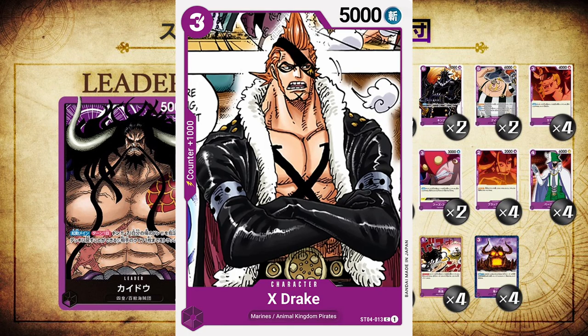And then we have X Drake — one of the supernovas, but also a member of the Marines and a member of the Animal Kingdom Pirates. He is the Robin of this deck, the three cost 5,000 power card. He's a slasher style with counter plus 1,000. He is technically a member of Kaido's crew — so if he's there, why isn't Hawkins in this deck? They got room for Sheepshead but not Hawkins. Anyway, he's a good card. He's that middle of the road, slightly powerful, slightly cheap card that allows you to attack your opponent's leader without much effort. There are four copies of him.